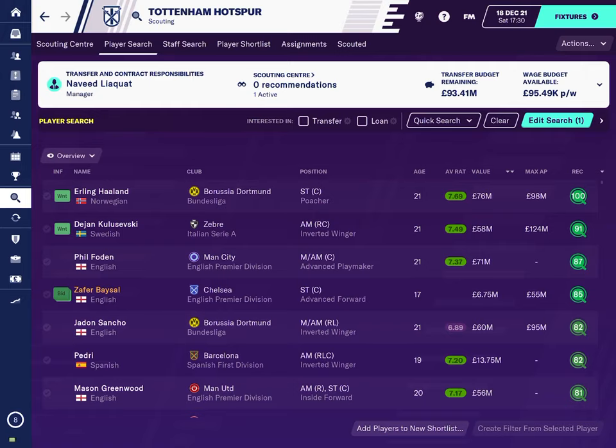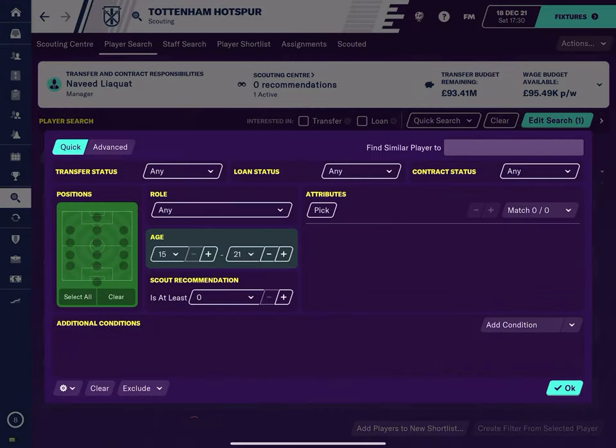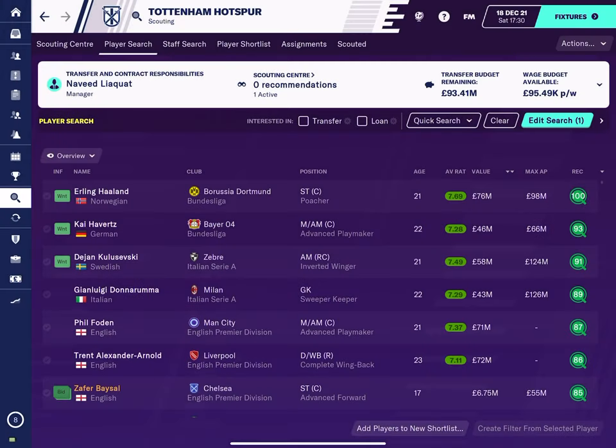I'll give you an example now. What I've done is I've gone to edit search and I've chosen to show me all the players that are aged between 15 and 21. I can increase this to 23, for example. And it will then go ahead, click OK, and it will list all these players.